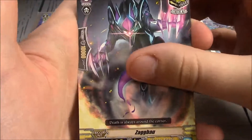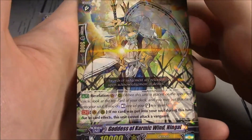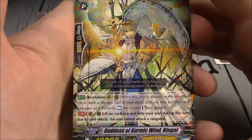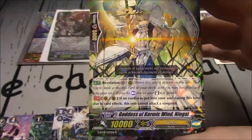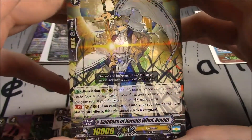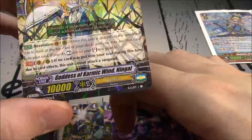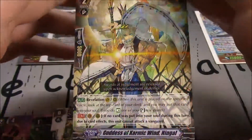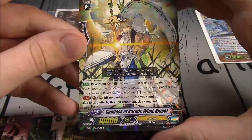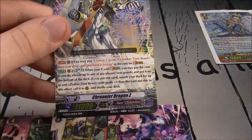A critical trigger with no skill for Shadow Paladin. Goddess of Karmic Wind Ningal — from Vanguard or Rearguard it has Revelation. And from Vanguard or Rearguard, if a card was put into your soul during this turn due to card effects, this unit can attack; if no card was put in there, it can't. So you do have to soul charge a card in some way. But it's a 10k grade 2 — it's got the restriction for that. But it's got Revelation, so it can cancel that out. It's the new 10k grade 2 ways of doing things, but having a restriction that it can't attack reminds me of the 11k grade 2s.